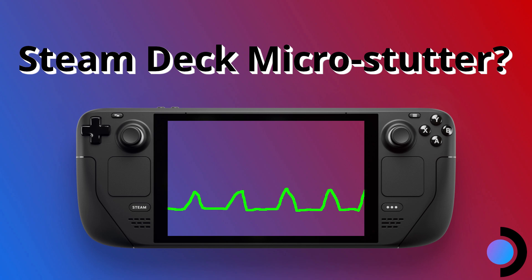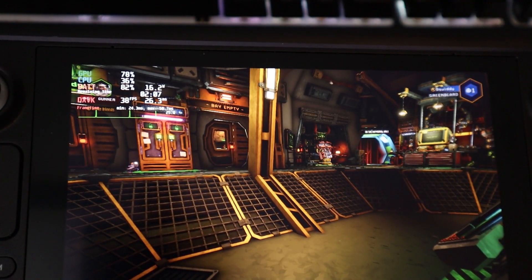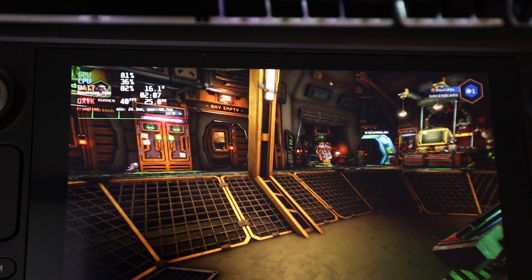This issue you can actually see more easily when the Steam Deck screen is set to 40Hz and you have the performance overlay online so that you can see the frame timing. In a number of games, what you'll see is that even when you're not really doing anything or just turning the camera around, the frame timings will jump between 3840 or down to 3640 constantly and seemingly for no reason.